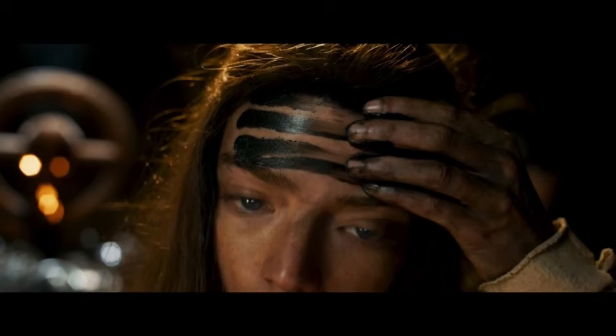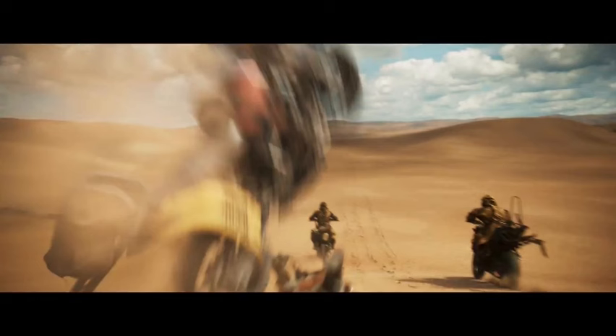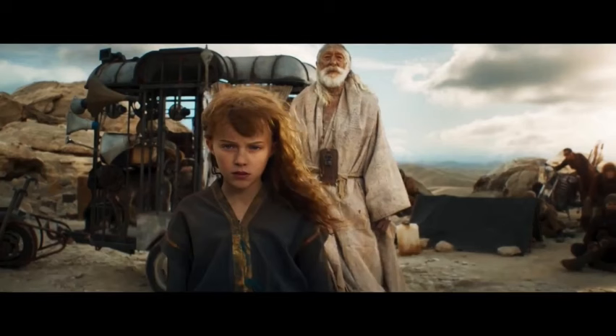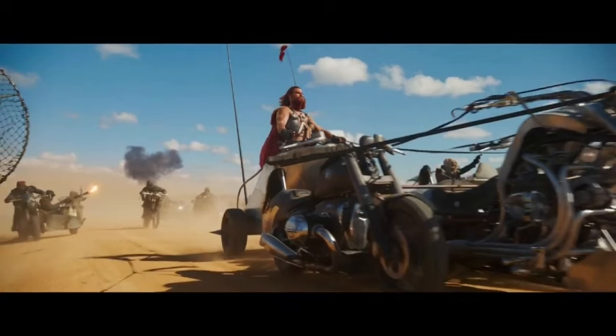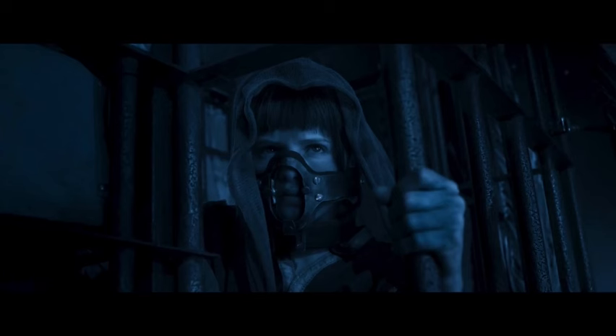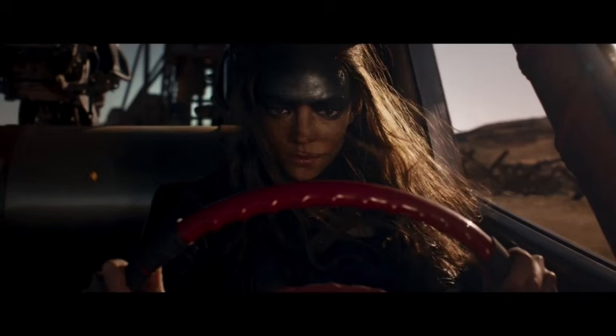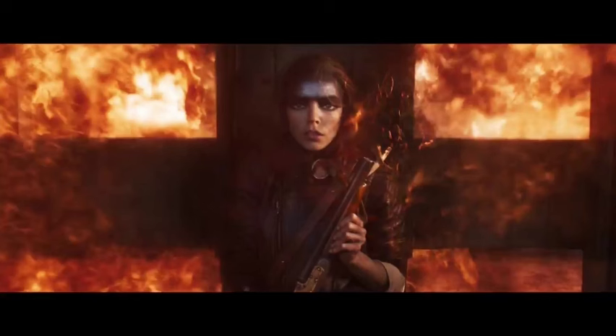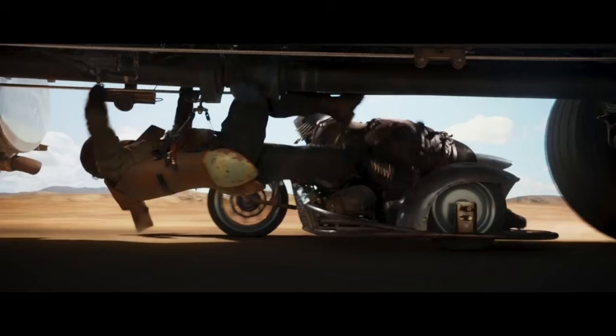Building the wasteland — production design and sets. The Mad Max universe is known for its desolate landscapes and resourceful post-apocalyptic communities. Furiosa takes us back in time to explore the origins of this world. Production designer Colin Gibson opted for a practical approach, utilizing real locations in Australia's vast outback, giving the film grounded realism. We see towering red rock formations, vast salt flats, and skeletal remains of long-dead machinery scattered across the dusty plains.